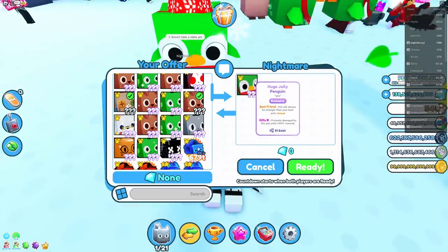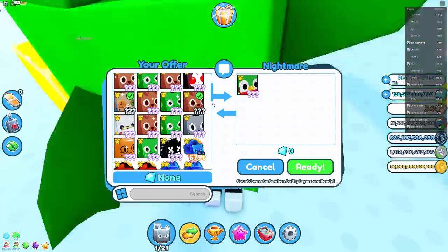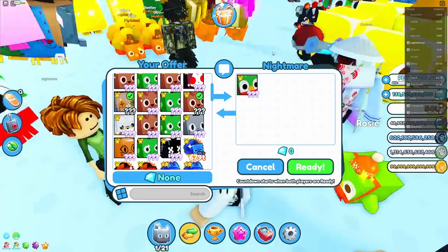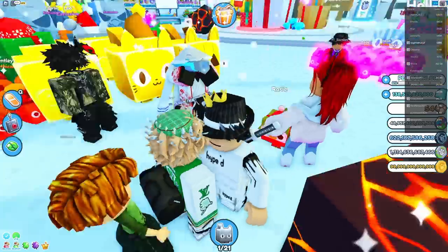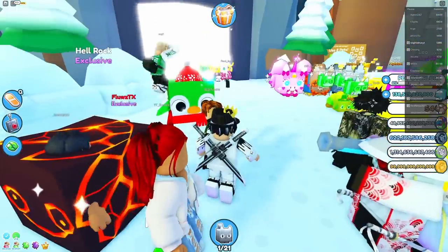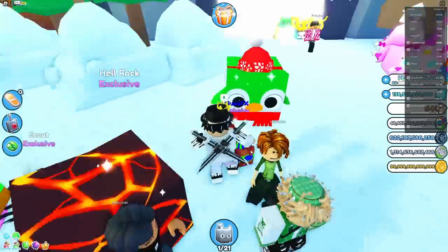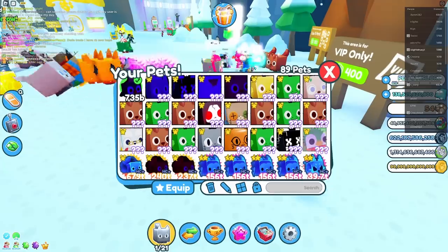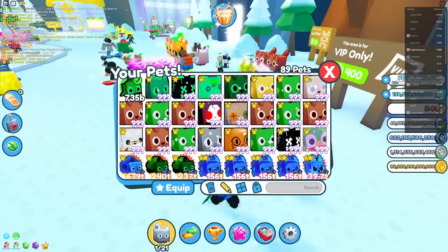I'm kind of excited to have some sort of Christmas pet. It's signed — signed pets have like double the value of normal pets because they have rainbow names and stuff. I guess he canceled the trade. I don't really know what else I could offer on it, cause I don't know the value for it quite yet. So I technically got a huge jolly penguin, but just to sign it.